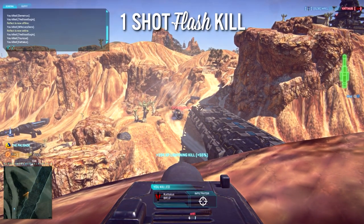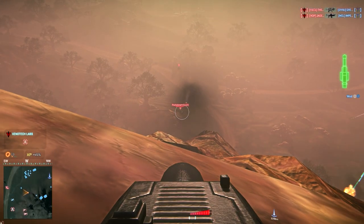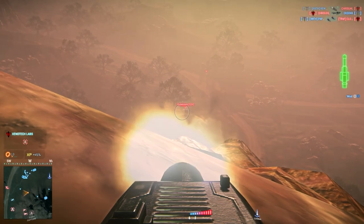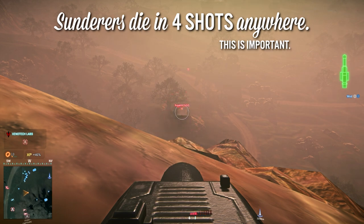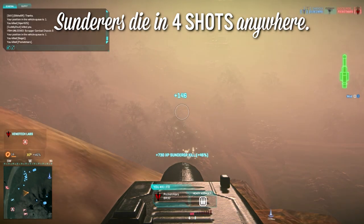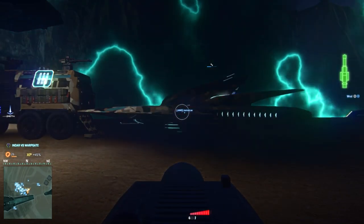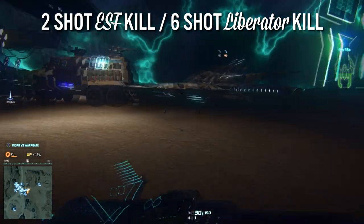What's really interesting is that the AV turret has additional armor penetration against Sunderers. Normally it would take a standard rocket launcher around six shots to destroy one, but the AV turret will kill a Sunderer outright in four hits from any side. On the other side, ESFs and Liberators have a bit higher resistance and will die in two and six hits respectively.